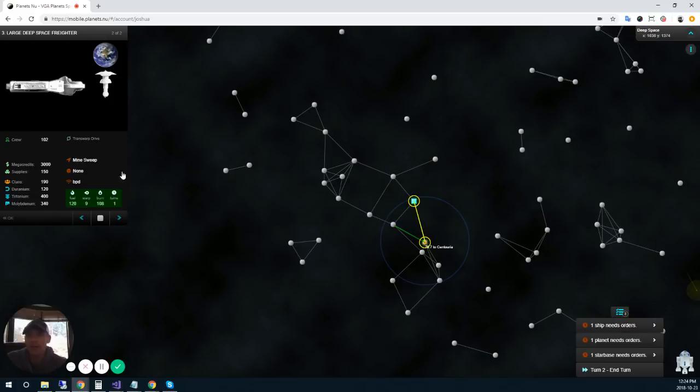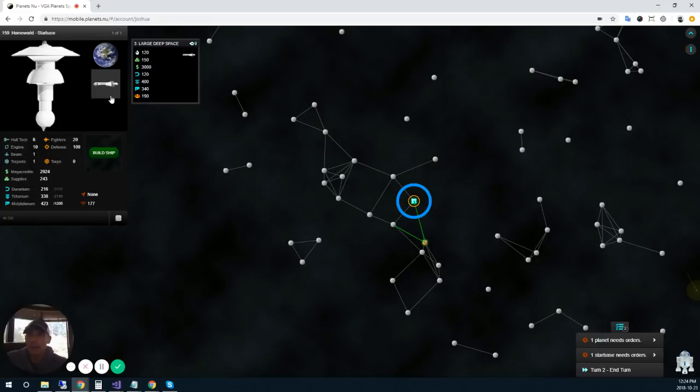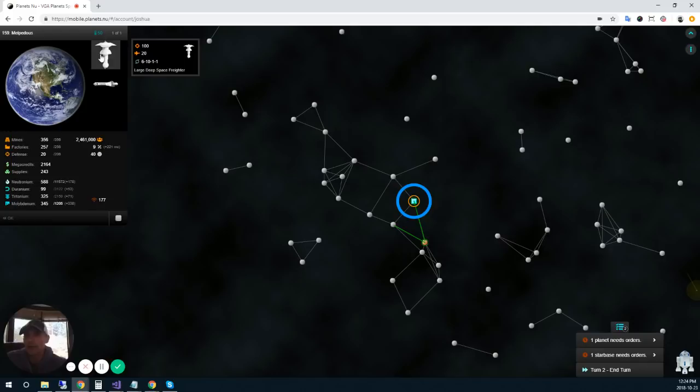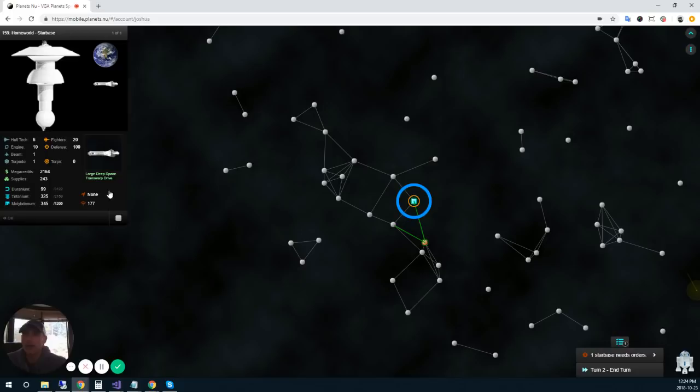I usually set my ships to mine sweep or sensor sweep — it's just a habit. That's the two ships sorted. I'm going to my starbase now to build another large deep space freighter with transwarp drives again, so I can move a lot of colonists to the planets I need over the next couple of turns.